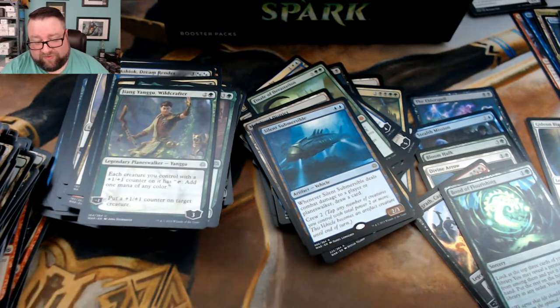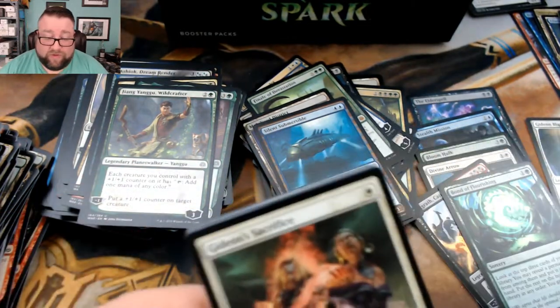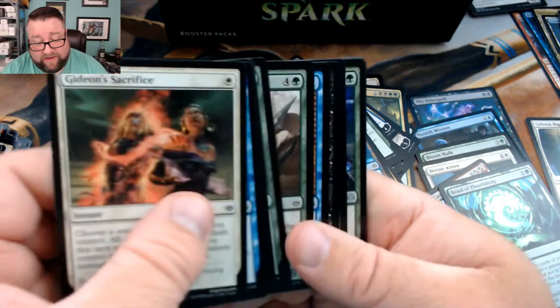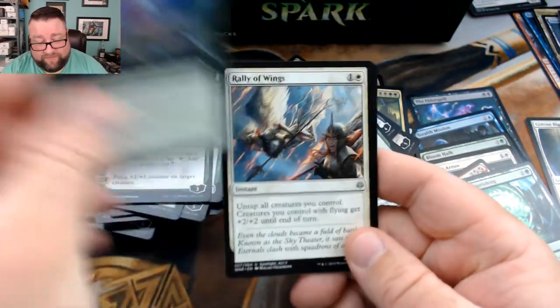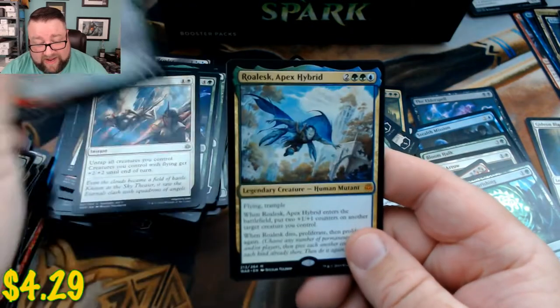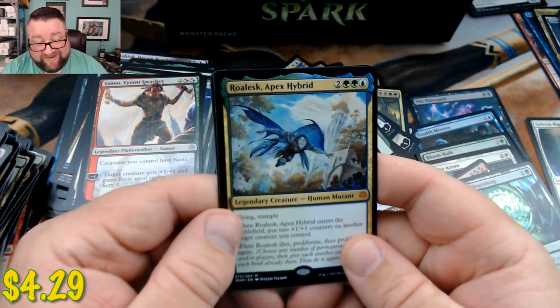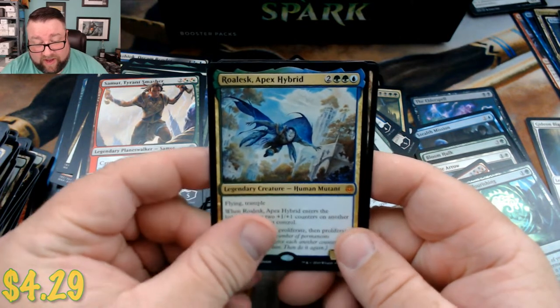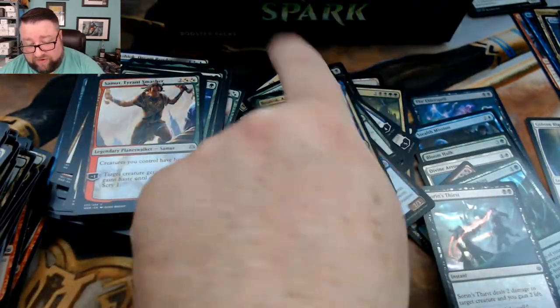Actually, Smuggler's Copter was crew one, wasn't it? Oh well. Last pack — we got Storm the Citadel, Rally of Wings, Samet Tyrant Smasher, and we got a Roalesk Apex Hybrid. And then we get a foil — we got a Sorin's Thirst as a foil.